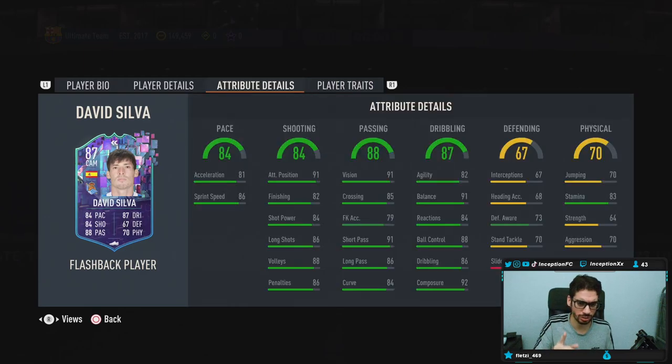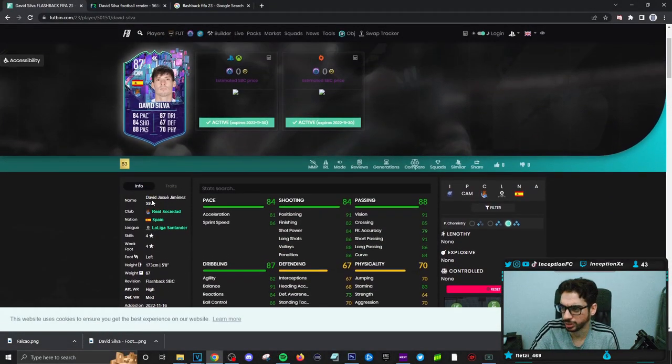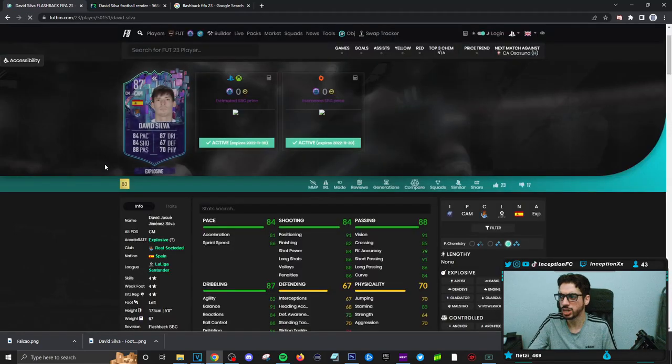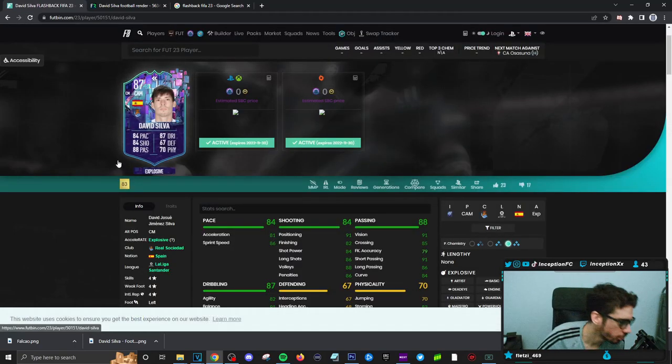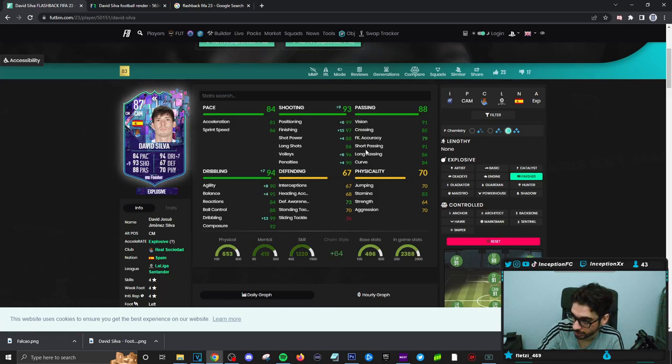Okay, so the dribbling is strangely formatted a little bit. This card is strangely formatted, but it's one squad — that's the nice thing about it, right? So David Silva, and chemistry style options include Explosive, Deadeye, basic Engine, Finisher. Finisher wouldn't be bad because he's still explosive. If I'm playing him in the CAM position, the accelerate being explosive is super helpful. I genuinely wouldn't mind giving him a Finisher.